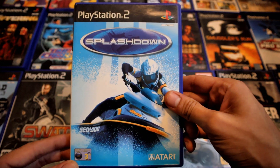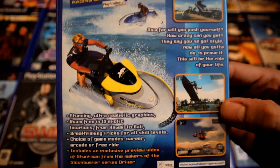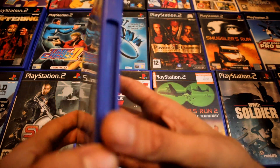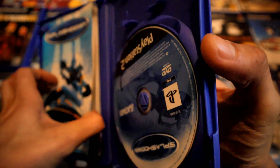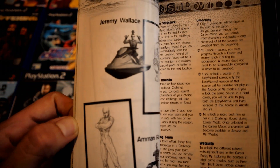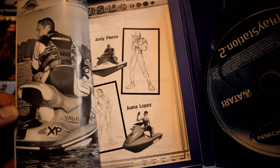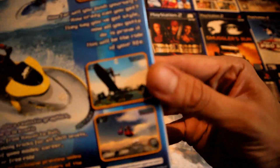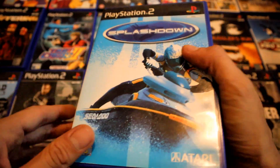Splashdown — my brother owned this, I remember playing it with him. On PS2 games back then there wasn't a huge amount of games that had actual soundtracks with real bands. Gran Turismo and Tony Hawk's games had them. I think Splashdown had something like Busted's Year 3000 on it. It would just be really nice to have actual songs — these days you take that for granted. It's like Wave Race on N64 — you're racing around on jet skis. Quite fun.